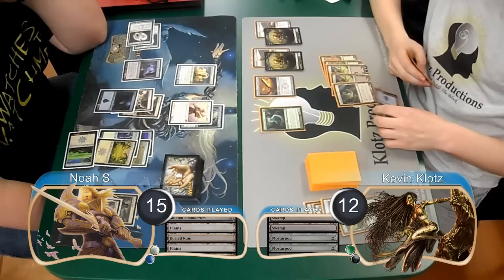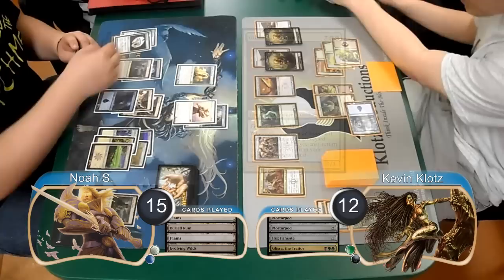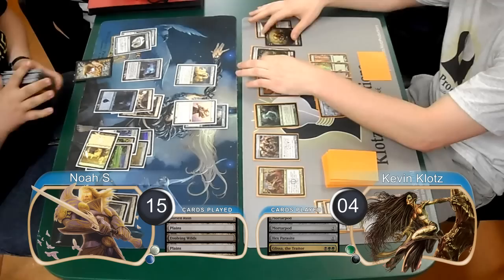For my next turn I played a Hex Parasite and then followed it up with Glissa the Traitor. Noah attacked with his Titan again and got his Evolving Wilds back. I chose to take it, so I went down to 4 life and discarded a Deadly Allure from my hand. At the end of the turn I used my two Mortar Pods to kill Noah's Solemn and return my Solemn from my graveyard to my hand.